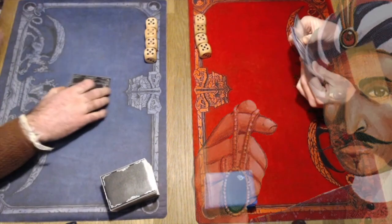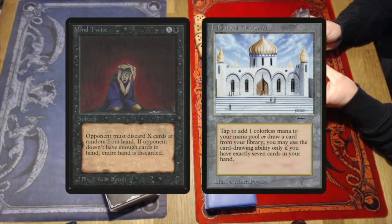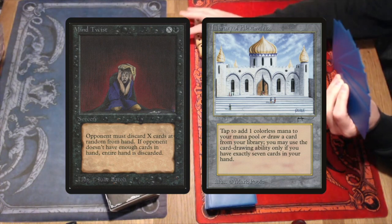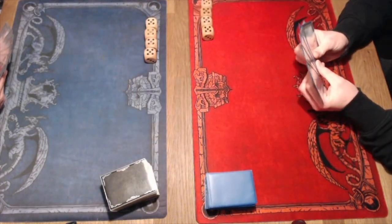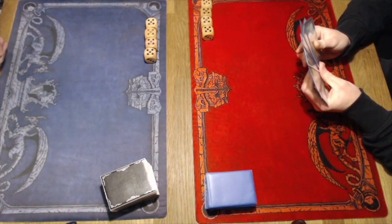We are at round number three. Just a quick reminder: we are not playing with Mind Twist or with Library of Alexandria at this tournament. What we are playing with, though, are some really cool, beautiful old school cards, and we're going to see a lot of those in this match-up.